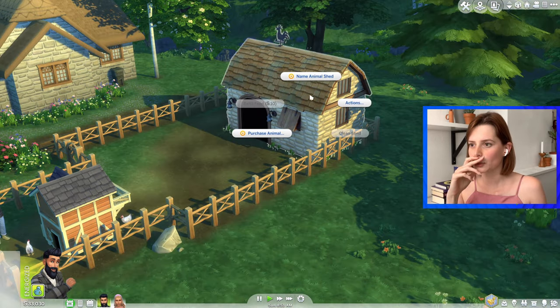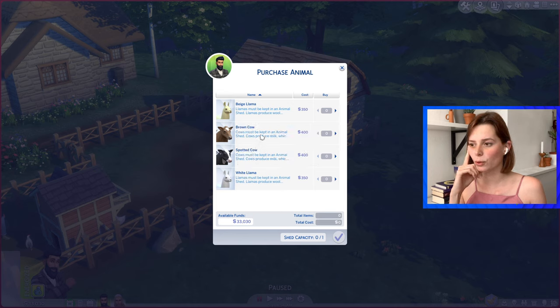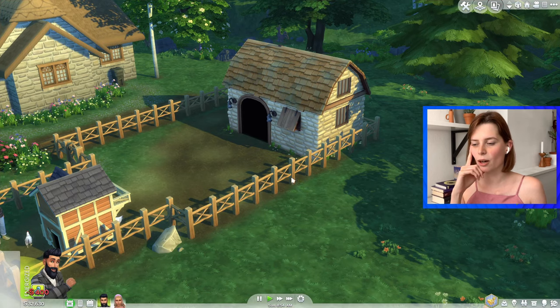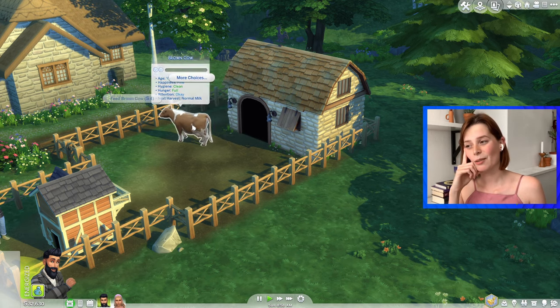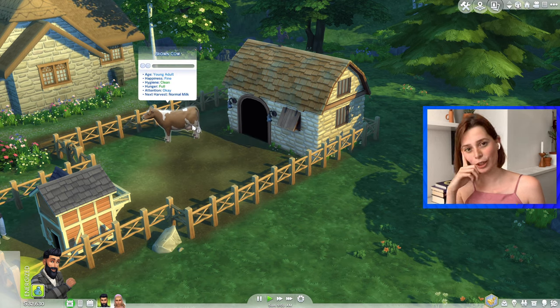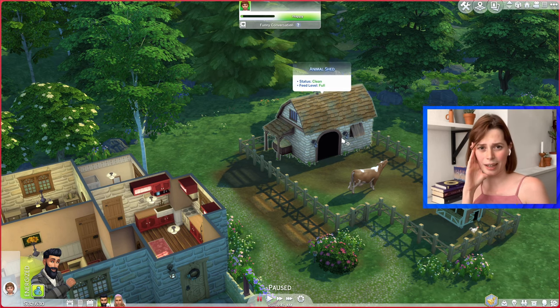Onto the shed — same situation, you can purchase animals. You can purchase a llama or a cow: llamas will give you wool, cows will give you milk. You have to make sure to clean the shed, feed the cow, brush the cow, and then once every day it will give you milk. The milk will change depending on treats, so you can get special milk for special recipes. Now the shed is only home to one animal, which means you can't breed cows, and I honestly think that's a shame. How fun would it have been to breed a golden cow and have a little cow family and lineage? It just feels a lot less personal if you buy one cow, she dies, you buy a new one, she dies again.